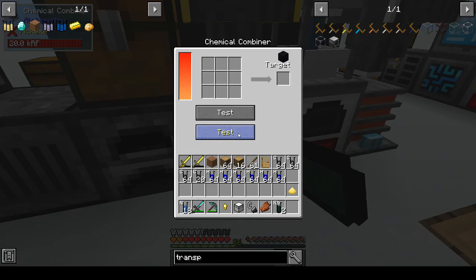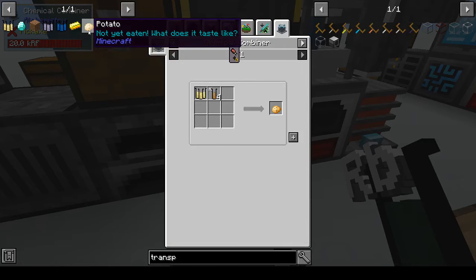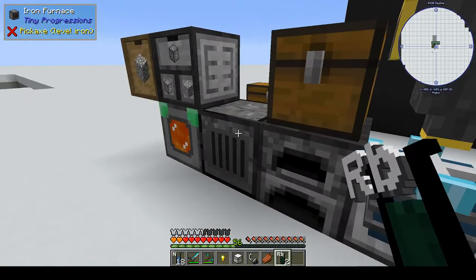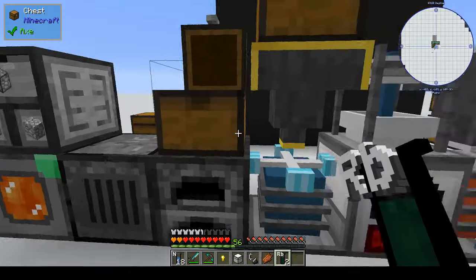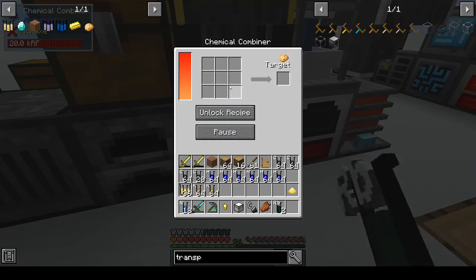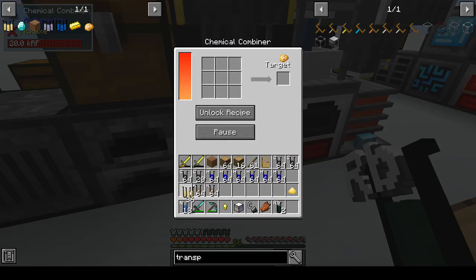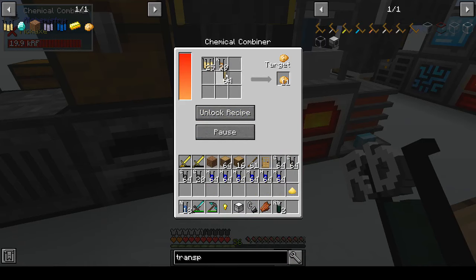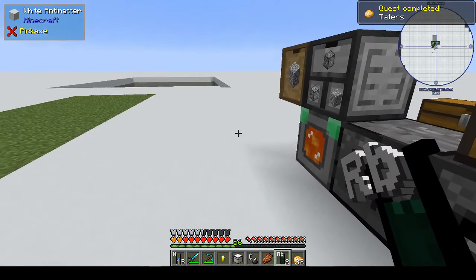Of course when you move things around with the chest transporter, it gives you slowness, jump boost, hunger, and something else — which isn't great, but you win some you lose some. For the potato recipe, we need starch and potassium. Let's craft it — starch first, then potassium. That was pretty simple!